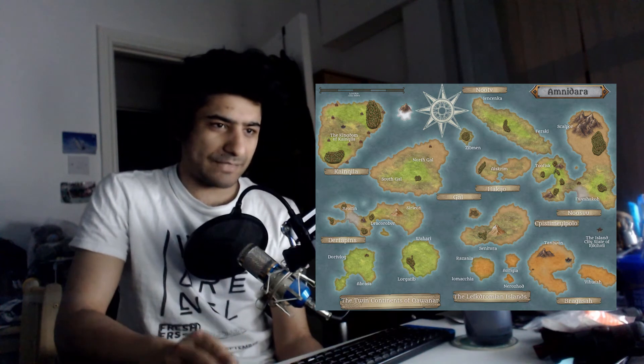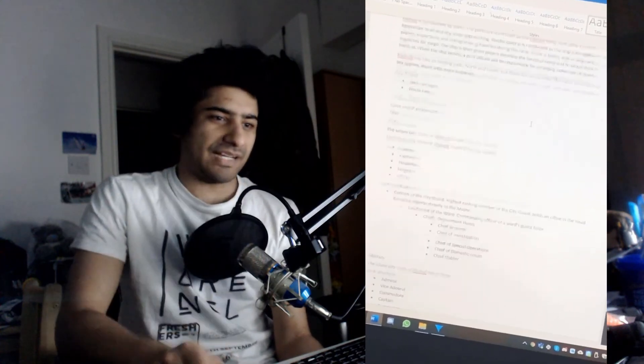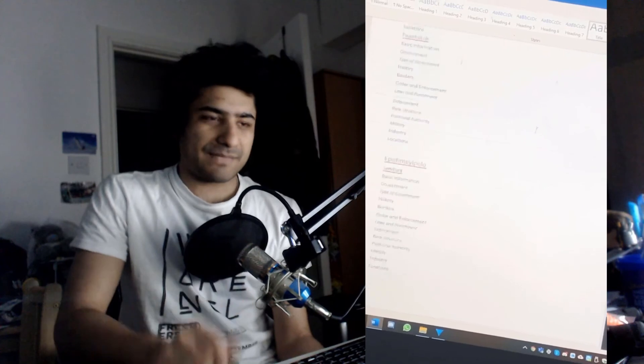The first thing I made was the island city state of Rikki Hulli, and I'm going through and making all the backstory — the political systems, legal systems, and military systems — and then I'm going to do all the others. It's going to end up being a really long word document.